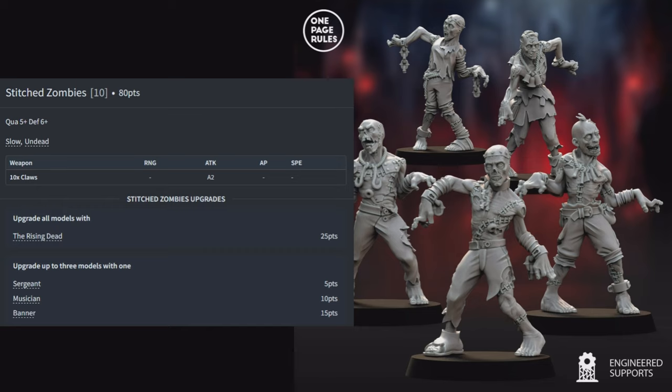Ghouls: 5 for 75 points — Quality 4, Defense 5, Regeneration, Strider, Undead — with 1 attack each from toxin claws with Poison. No upgrades on the unit. With Strider they move through difficult terrain freely, and Regeneration makes them harder to kill. They're a sneaky unit that can pop out of terrain and attack the enemy — a slight upgrade on basic infantry.